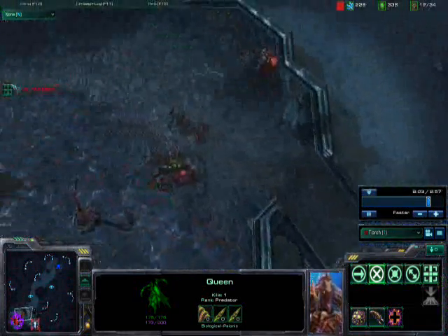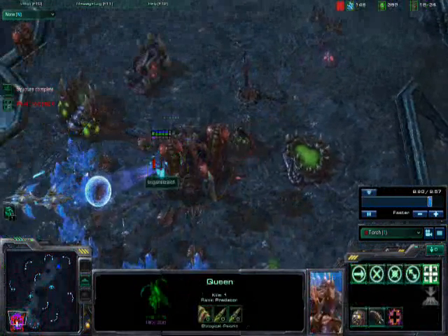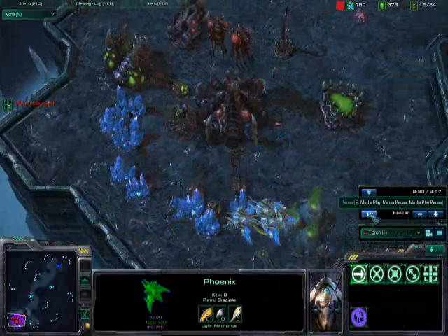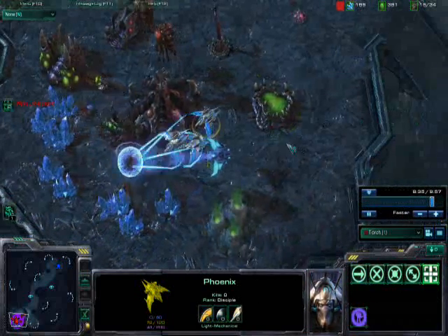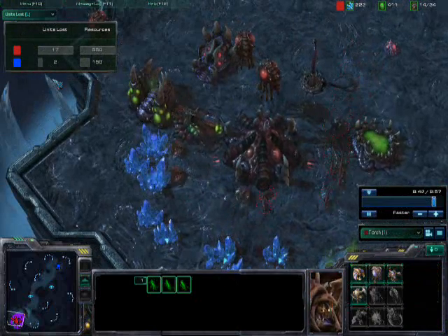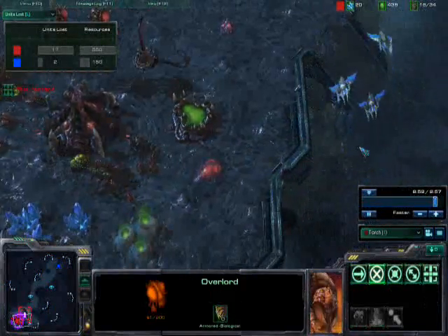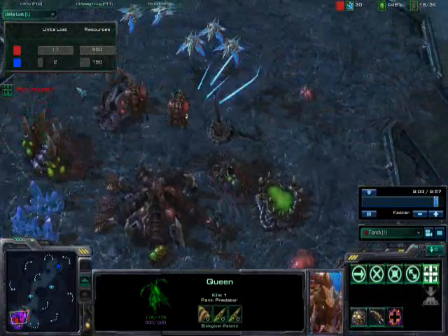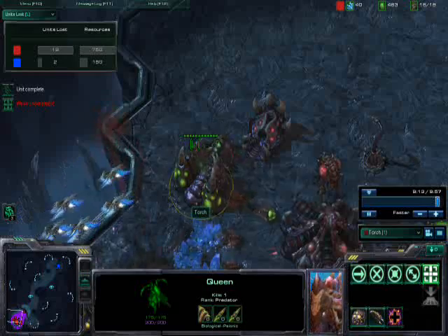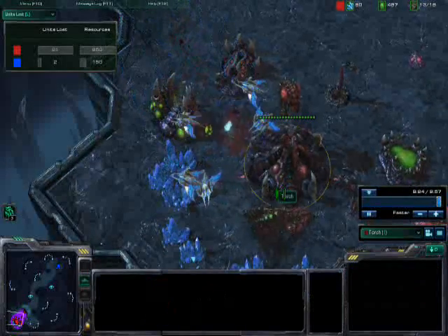Early on Zerg only have the queen for anti-air, and if your opponent goes phoenix you should just spam queens. The phoenix has an ability called Graviton Beam — it can lift a unit into the air and pick it off. I've already killed about 17 of his units and I've only lost two, which shows how effective early harassment is on an economy. If you're running low on resources because someone's harassing you, it could be the end of your game. I now have five phoenixes, and with five you can actually pick off a queen. When you have five and your opponent doesn't have enough queens to defend, it's basically GG.